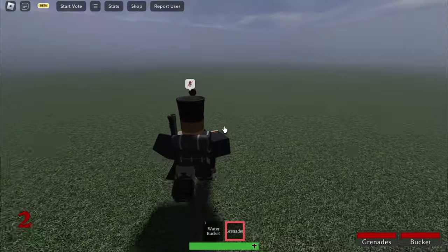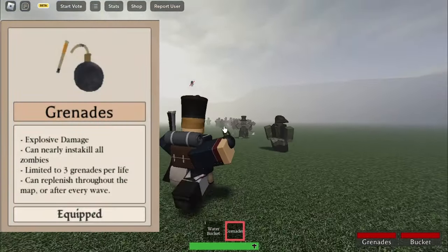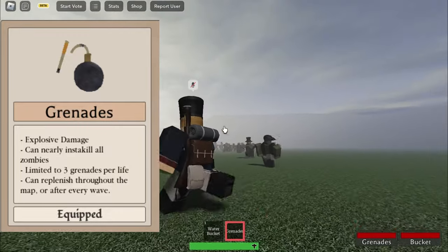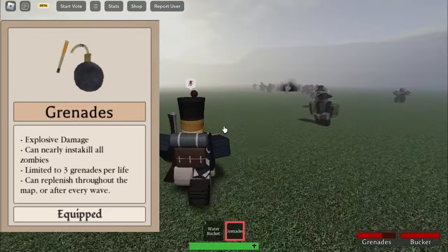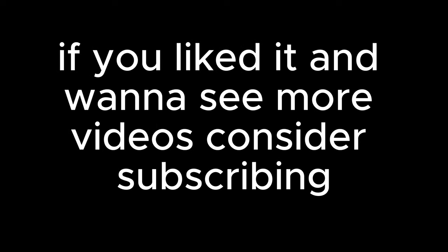Now the final one on the list, the grenades. The nades are very unpredictable and are somewhat hard to use — it's preferable to throw these into close quarter places or corridors because they will bounce less. Anyways that's my little shop guide slash rant. If you liked it and wanna see more videos consider subscribing. See you on the next one.